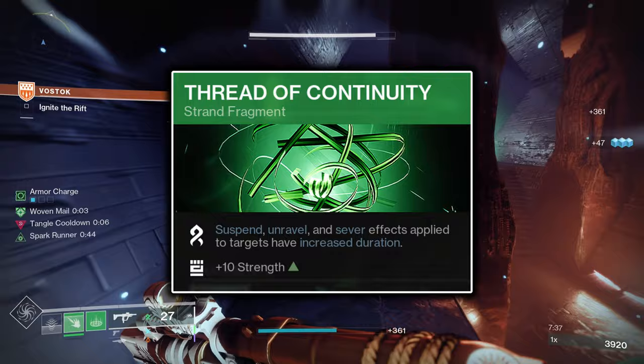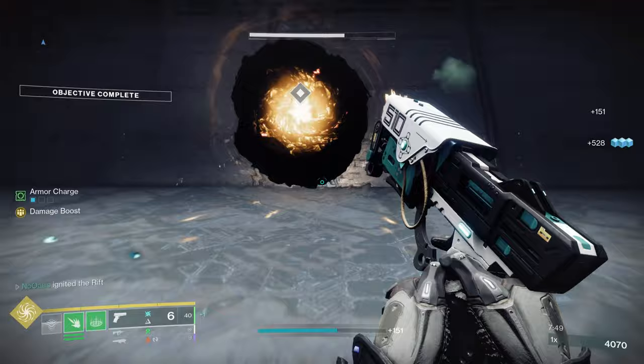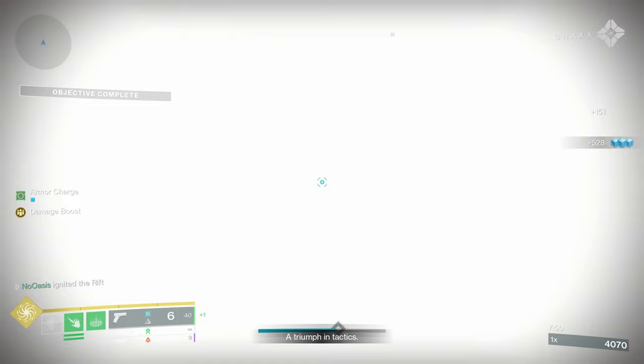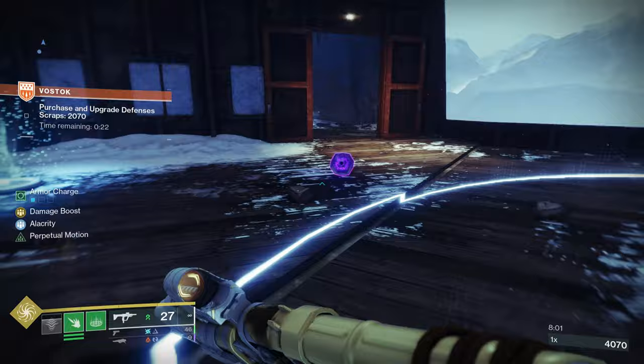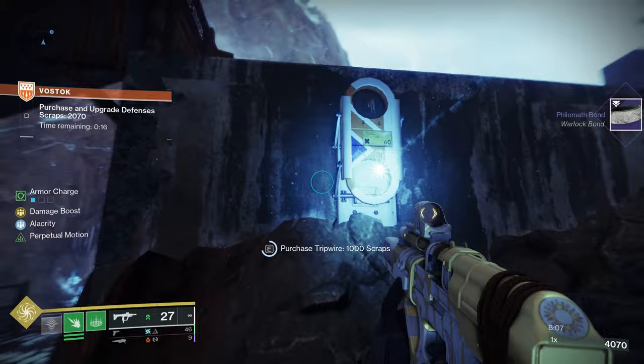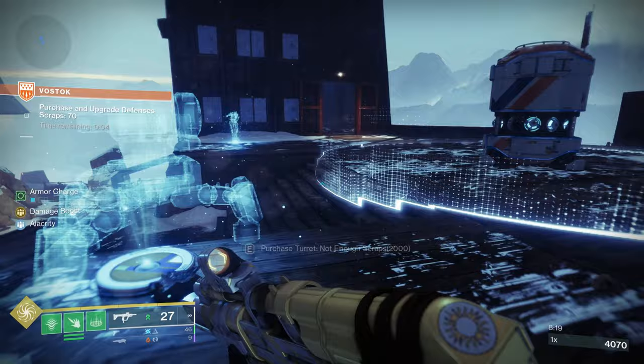Thread of Continuity increases the duration of all Strand debuffs you apply by 50%, which is very beneficial to your Unravel uptime, the total damage the debuff does, and its potential to spread to other targets. Thread of Evolution allows your Threadlings to travel further, move about 33% faster, and deal increased damage — around 53% extra damage to rank-and-file enemies and elites, and about 33% increased damage to mini-bosses and bosses. It also provides a +10 Intellect stat boost.